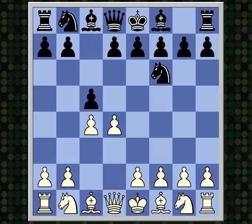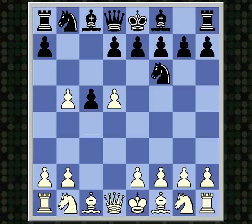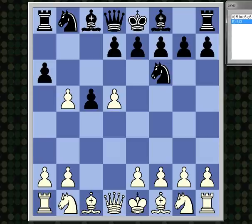I'll start out d4, c4, and black plays Nf6, c5. After white grabs the space in the center with d5, black plays b5, which is the Benko Gambit. Say white accepts the Benko Gambit, takes the pawn on b5, and black plays a6. The move that this video is about is pawn to f3.